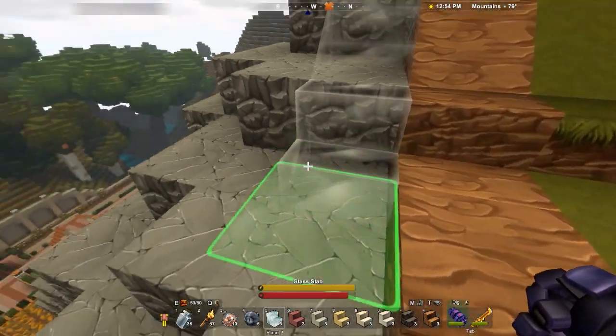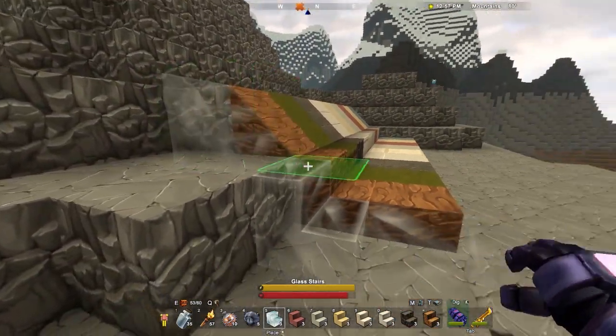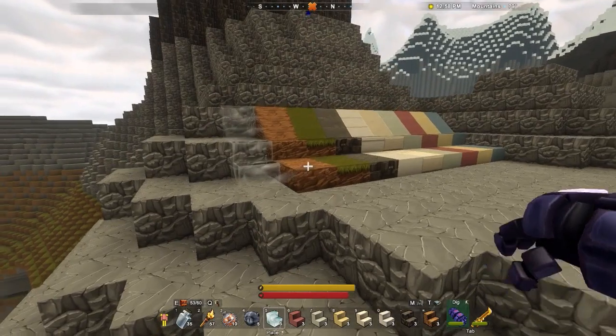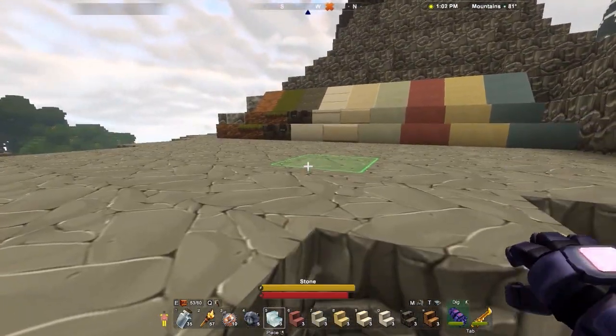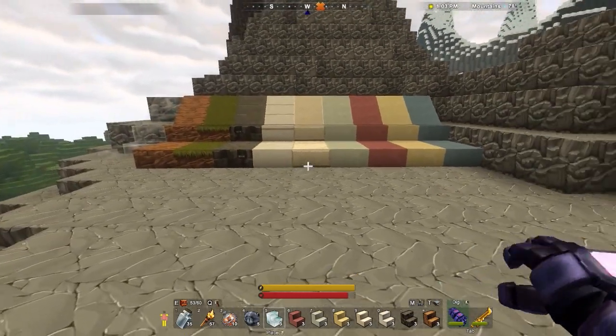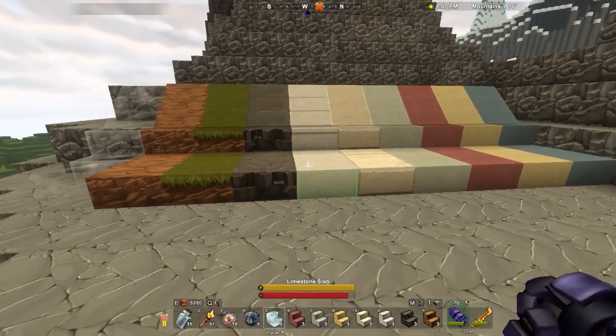I don't really care what shape it is. Like if I was to build something out of this, from far away you just can't even see it. If you look at this quickly or from like here, you can't even tell that there's something over there. So I'm not super thrilled with that. Also, all of these blocks are very earthy.